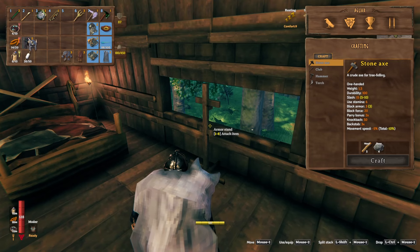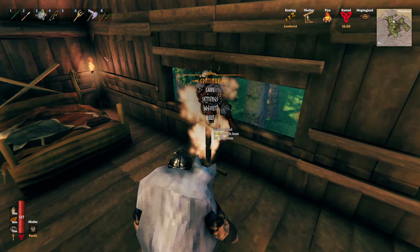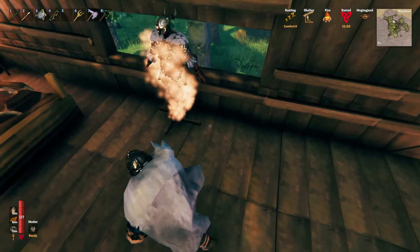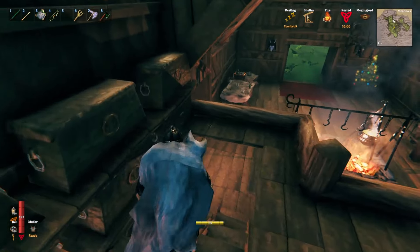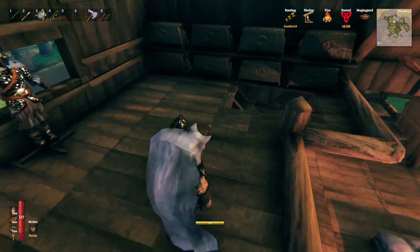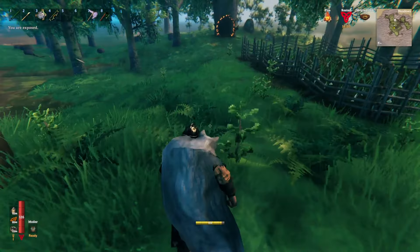I'll put my drake armor onto the armor stand now, since it's better than putting it in a chest. I'll just put the last armor I had on this armor stand. I don't want to try putting tools on it right now. So now I've got 87 armor - not bad, not bad I'd say.